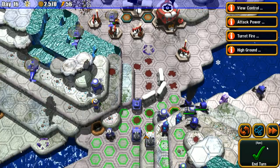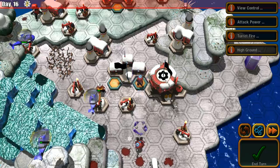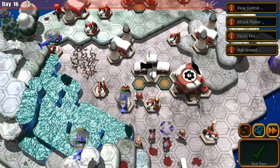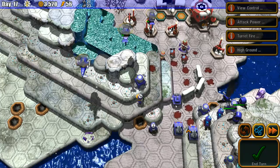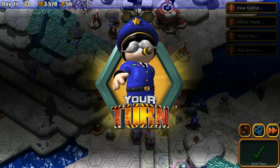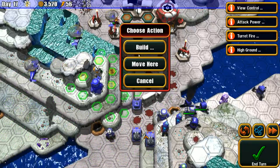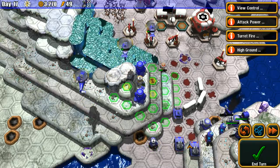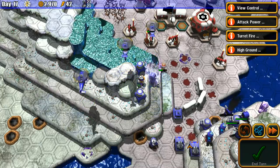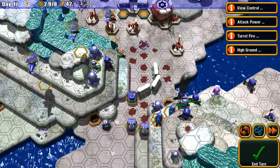I think we're good — end turn. We did some damage. He's not out of power apparently because he's still making units. These turrets are wonderful — holy cow, no retaliation. Excellent placement on my part. Let's put another sentry gun here because apparently they're awesome, and a Pounder here just to be safe. I still need to make that tech center.